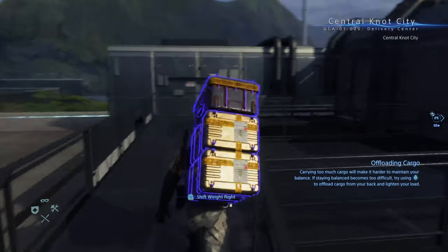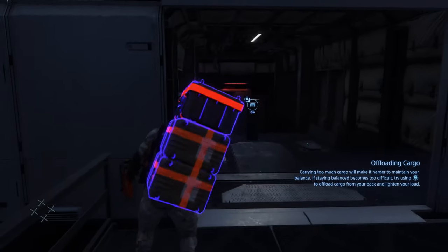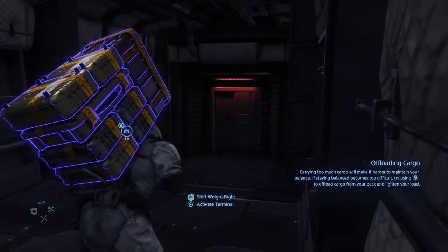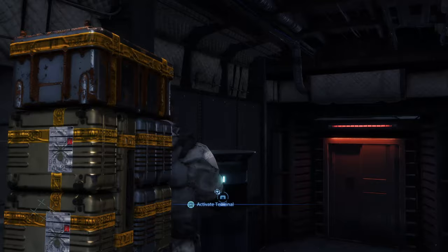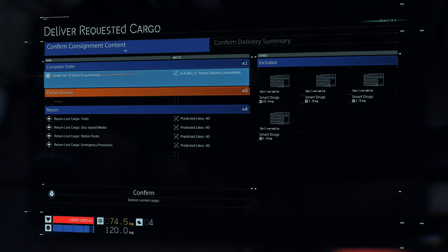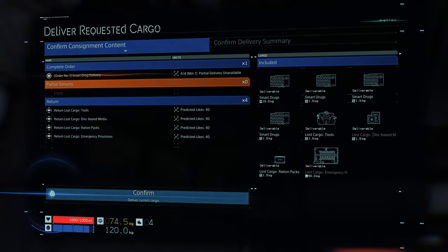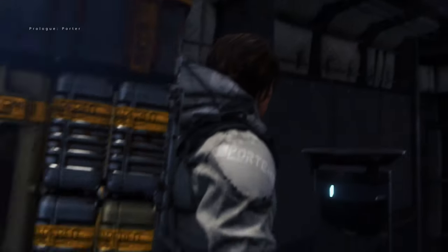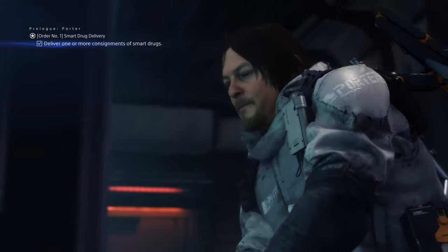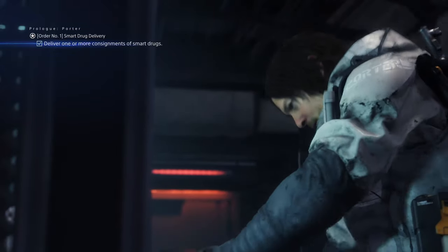We are about to bang into this wall here and take some damage — yep, but no big deal. We're still going to get an S rank on this. Once you make it in here, hopefully in one piece, you can go ahead and make your delivery. We're going to return everything here, which is all the lost cargo, because this is where it's going. And yeah, that's it — you're going to meet a chirogram of Mama. That's your first introduction to her, and that's the first mission for the first order.